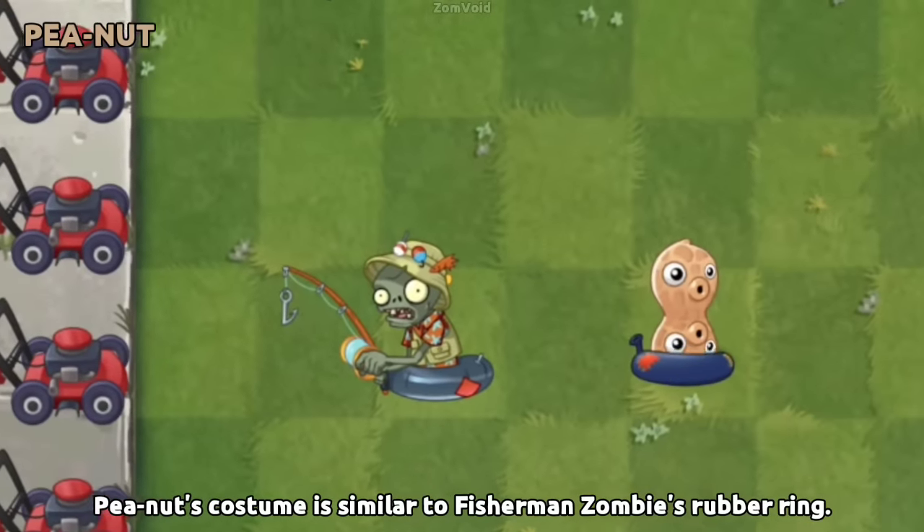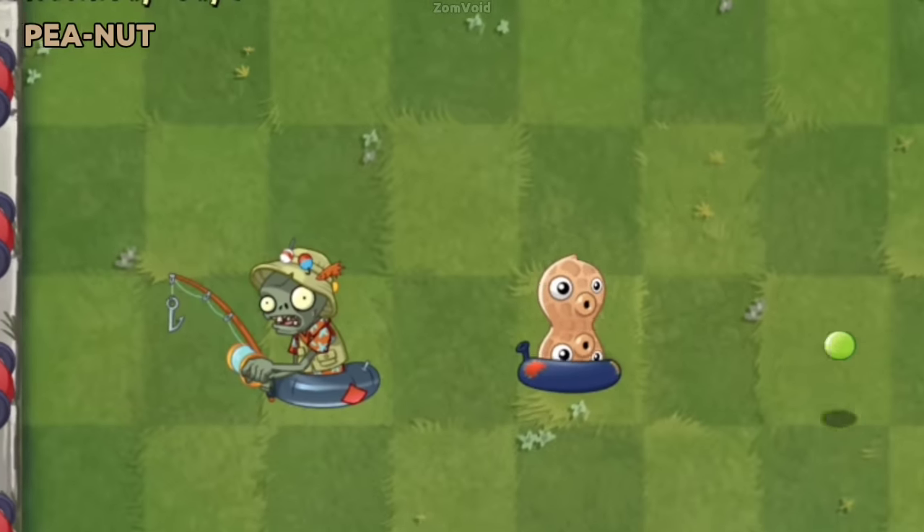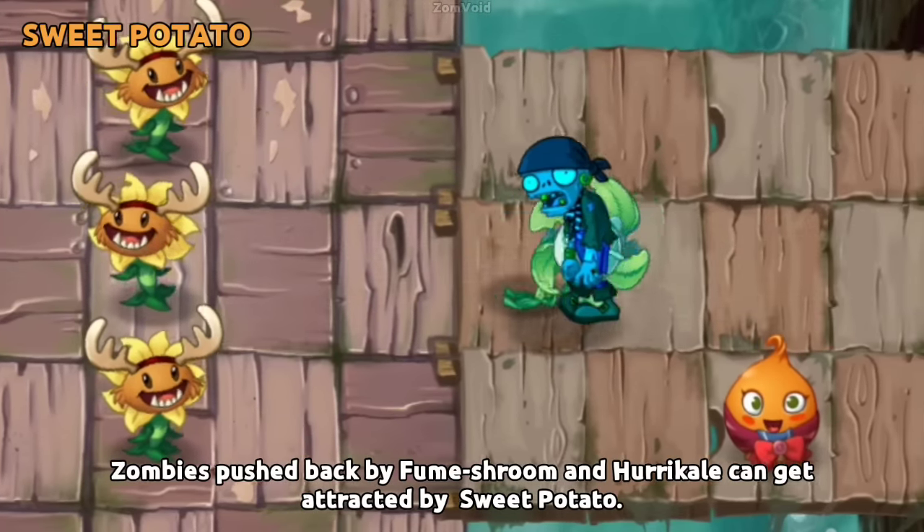Peanut's costume is similar to Fisherman Zombie's rubber ring. Zombies pushed back by Fume-shroom and Hurrikale can get attracted by Sweet Potato.